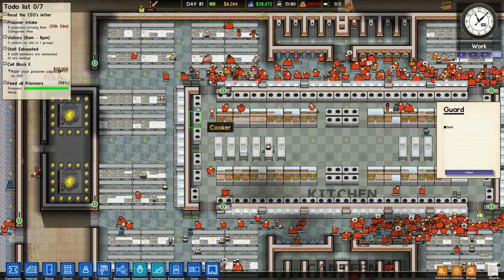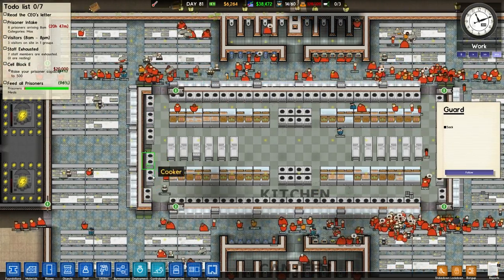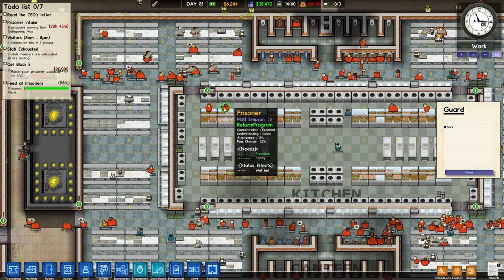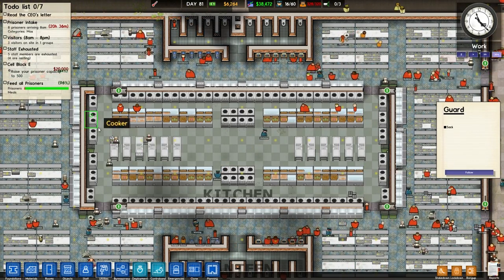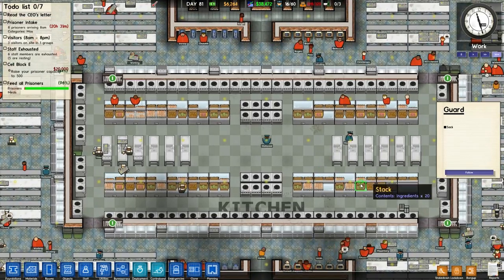I've also built a load more cookers. We had some tables here because I thought they might allow us to put food on the tables instead of in the fridges, but that didn't actually happen. So I've changed those around and now we've actually got cookers there instead of tables, which will give us a little bit more capacity in our kitchen.